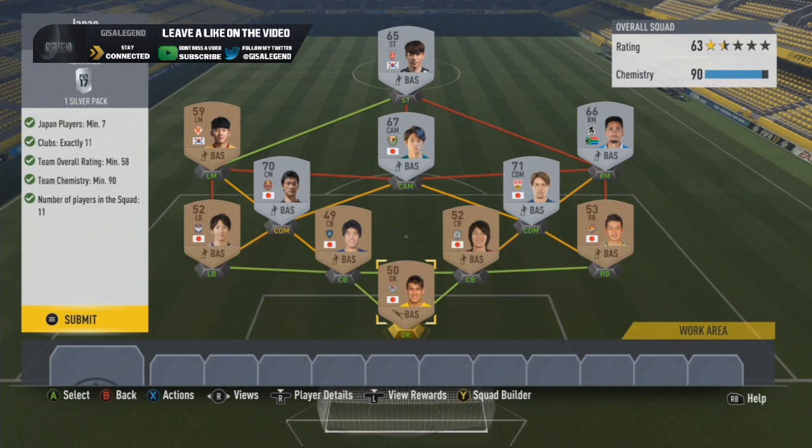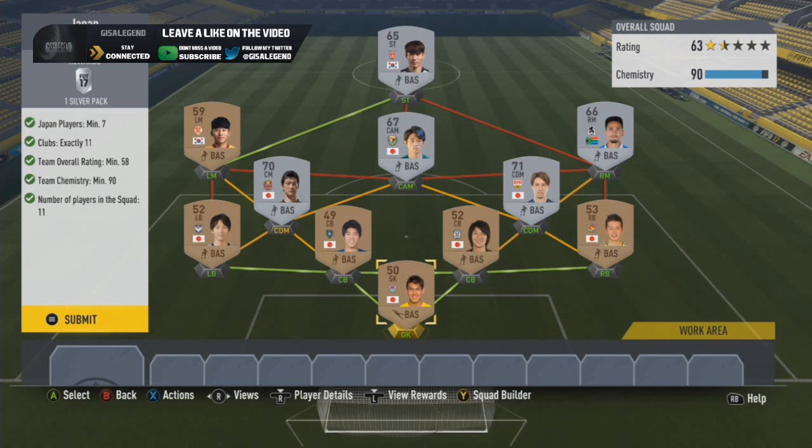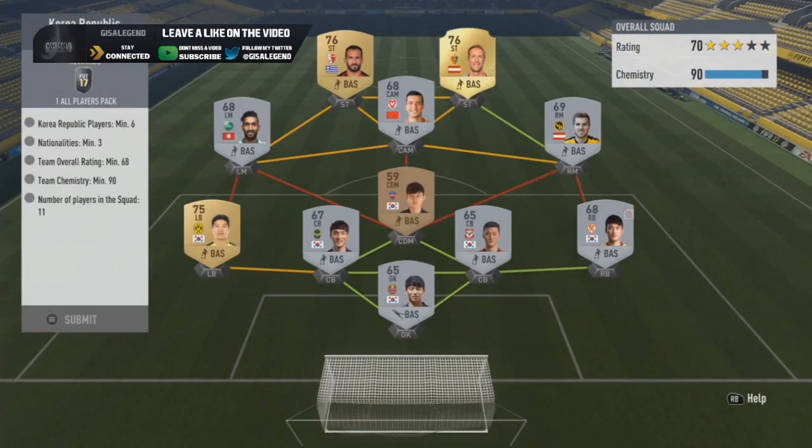Japan is an absolute bummer and an annoyance to do. The best way is to rely on discard-value Japanese players and ideally look at other leagues first. With the silvers, I was hoping for players from other leagues - I've got three from different leagues - then just use throwaway bronzes. Ensure the left and striker are the same nation but different league, linking up to the CDM. There's a good bit of flexibility but you won't get the same chemistry building it yourself.